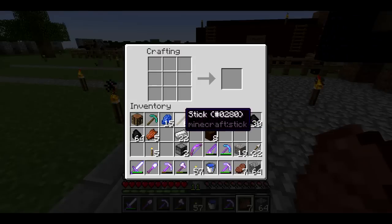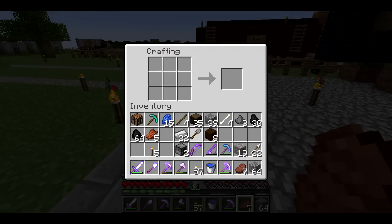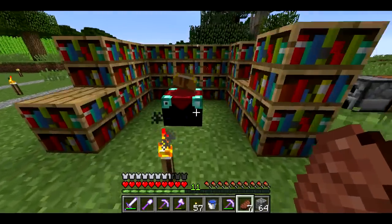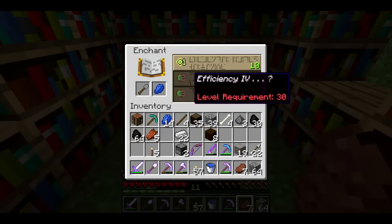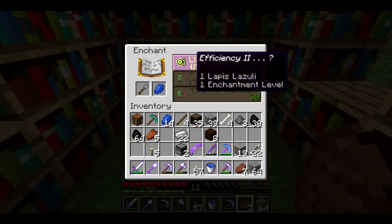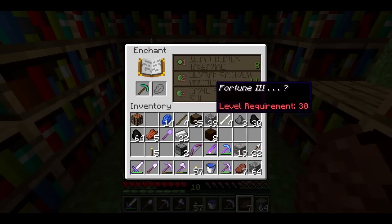I can enchant any tool — I could just make a stone shovel or something. I'm just going to throw away one level and a lapis on it, so that's not too expensive. I'll get this efficiency 2 on a stone shovel, but I'm just going to throw it away. And there we go — fortune 3!